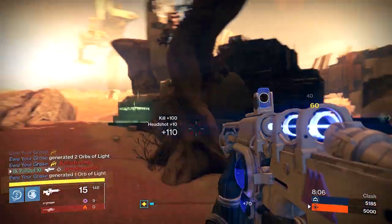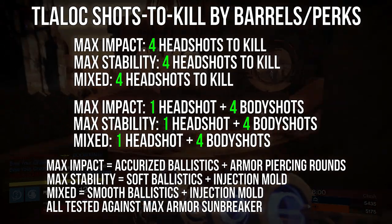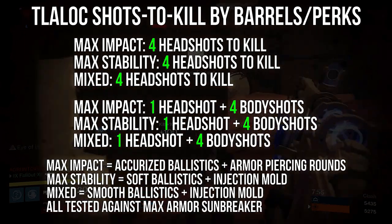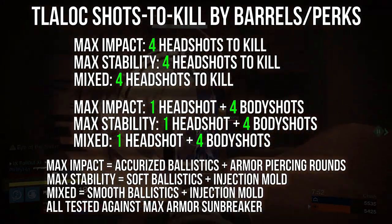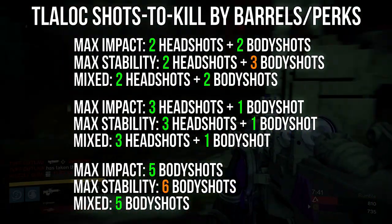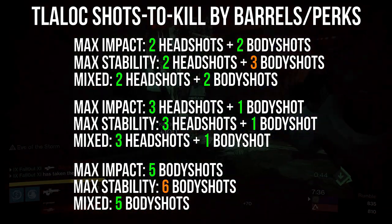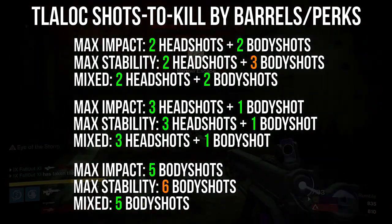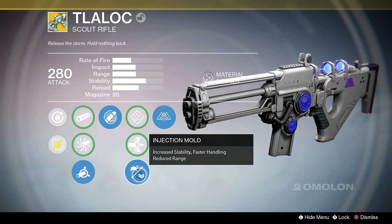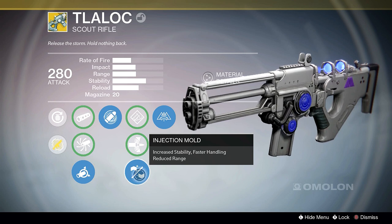I did some testing on which barrel and gun perks you should use with the Tlaloc to see if there was a big difference in shots to kill. For the most part, there isn't — all testing was done on an opponent with max armor, and there were only two situations where having minimum impact and max stability differed from having maximum impact, one of them being if you missed literally all of your headshots. If you're a relatively accurate shot, even having minimum impact shouldn't affect your overall shots to kill, and I recommend going with soft ballistics and injection mold, as the increased stability will really come in handy to help deal with the gun's boosted rate of fire when Overflow is active.